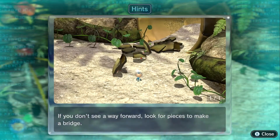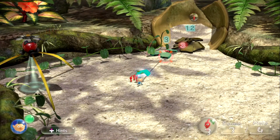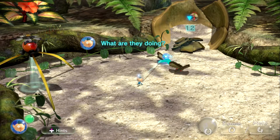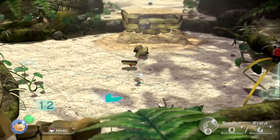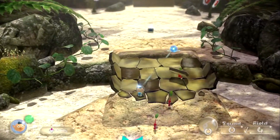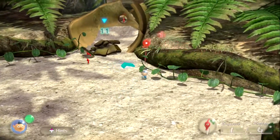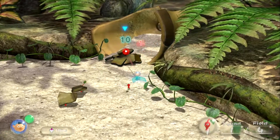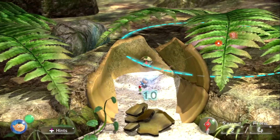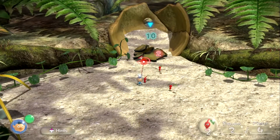If you don't see a way forward, look for pieces to make a bridge. Pressing ZR again changes my lock-on target. They're making a bridge for me — how handy! What's this pile of rubble? I can get past it. Hey, that's two more. Get to work.